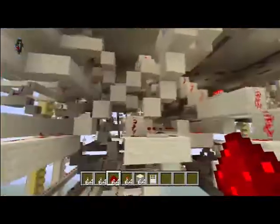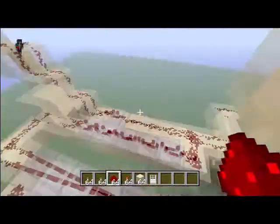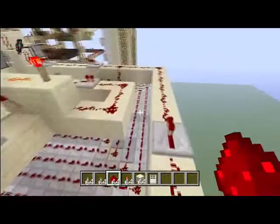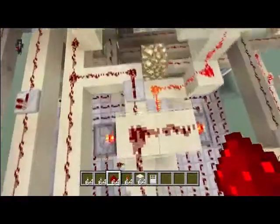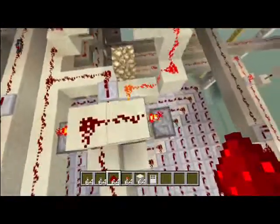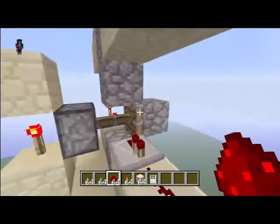So when the signal splits here, it comes up and goes over here to this T flip-flop. The T flip-flop is a double-powered T flip-flop. Right now it's locking the room, so these are locked — you can't access the three button presses to activate your room.